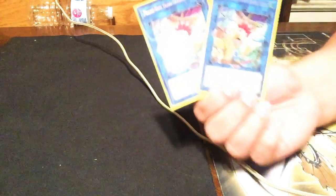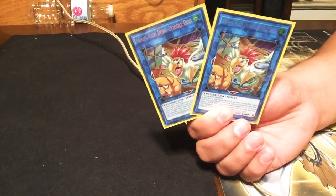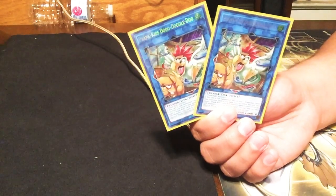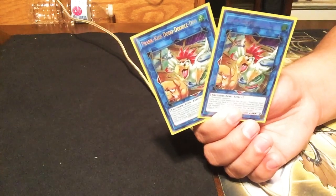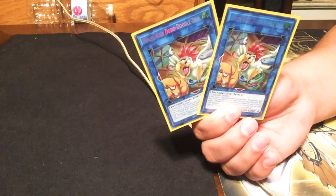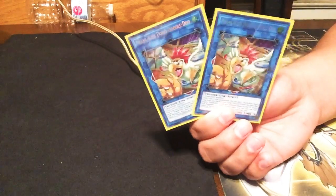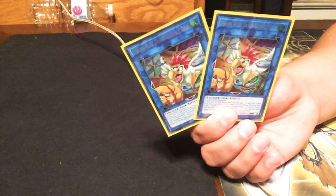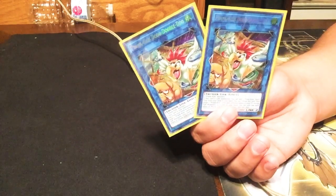Next we have Cock-a-Doodle-Doo, which is a very good card — I like it a lot. I like its link arrows; they're pretty useful. When it's summoned you can add a Prank Kids spell or trap, so it's good to get your plays rolling and get things started with the fusions. There's a combo where you can go into this, fusion summon, summon two more fusions, summon two more monsters, and fusion summon again — some crazy stuff.